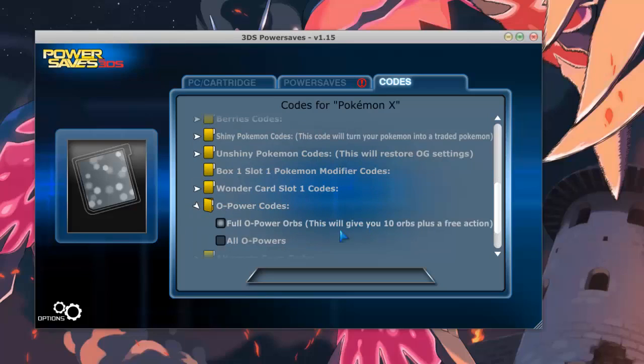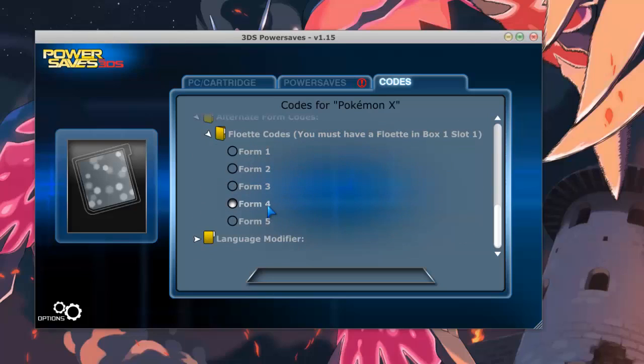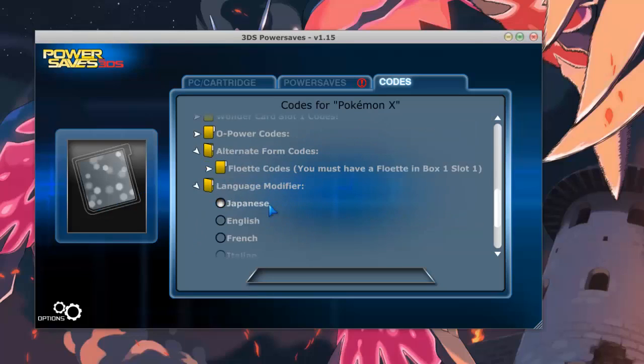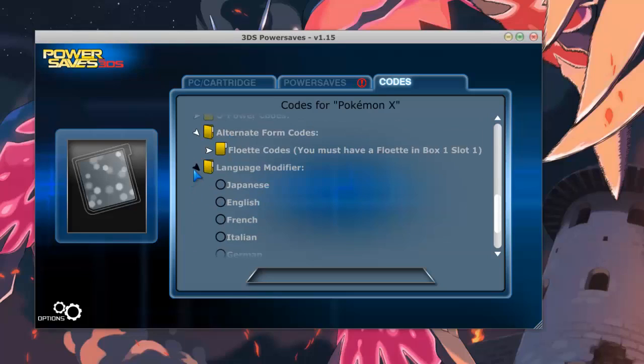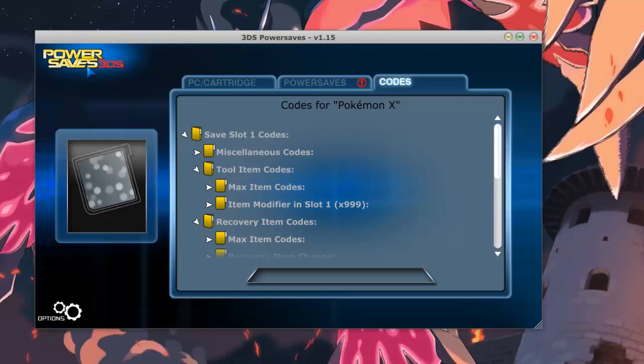There are also O-Powers — basically all O-Powers up to level 3. For alternative form codes there's the Floette, and they removed AZ's Floette but you can still get the other ones — you just have to have a Floette in box 1, slot 1. And the language modifier lets you change it to any language you want. That's all there is to the PowerSaves 3DS — thanks for watching and I'll see you in the next one.